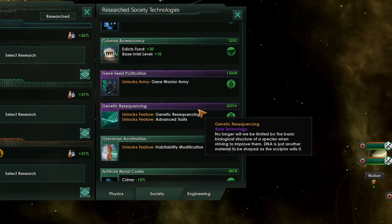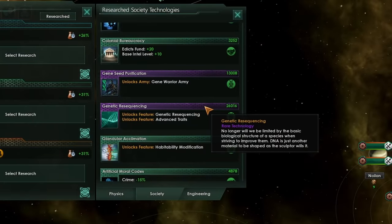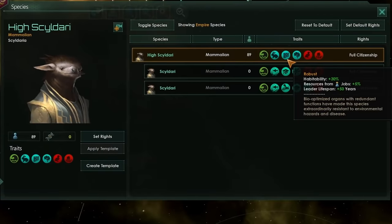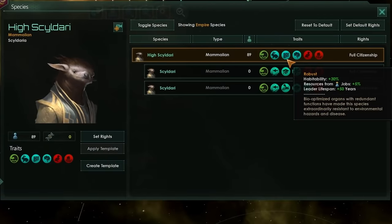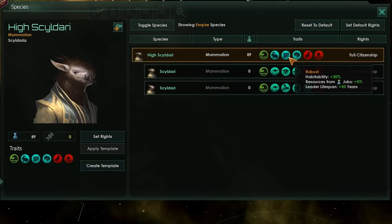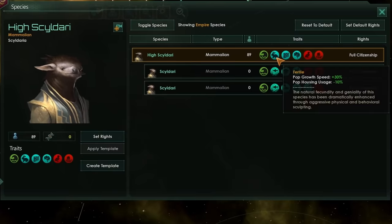And to truly unlock the potential of your pops, you will need the genetic resequencing technology, which becomes available after you've completed evolutionary mastery. And once you have all of these, you'll be able to get some fantastic traits on your biological pops — traits that will improve their intelligence, their robustness, and their ability to breed.